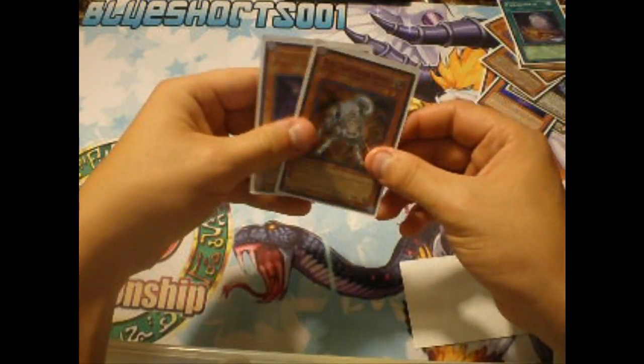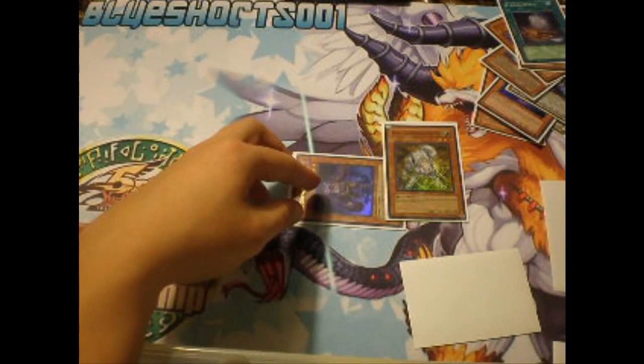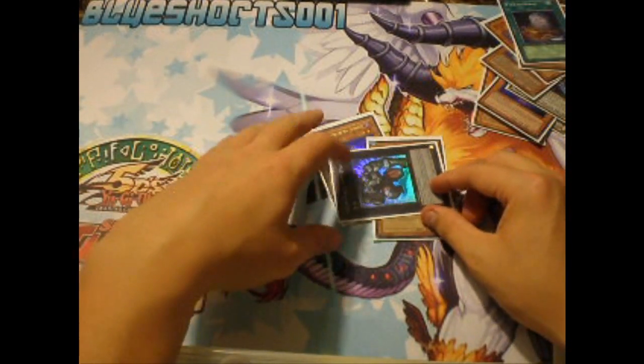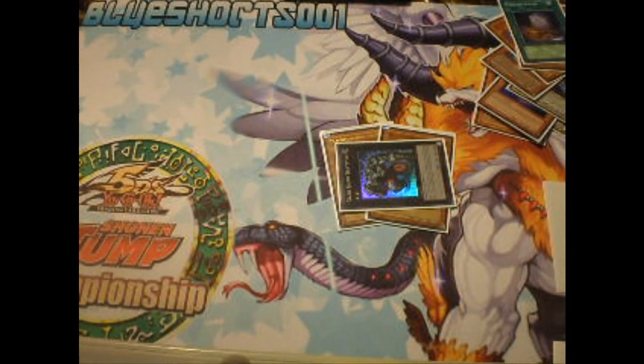Something you might not know about: let's say you have Plague in the graveyard — you bring back Plague, summon Raiko, and then exceed summon into Gachi Gachi, so you can stall for a little bit. Pretty good combo.